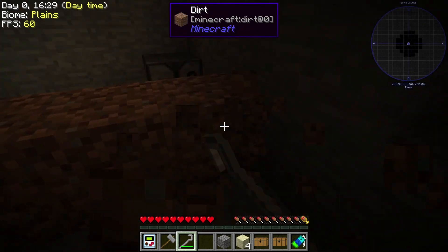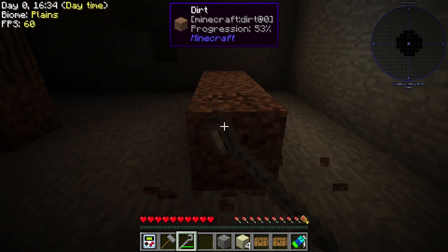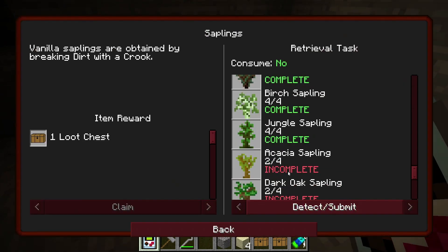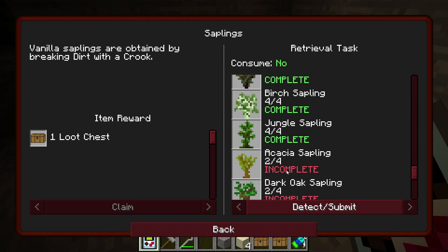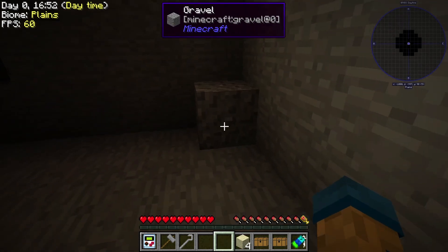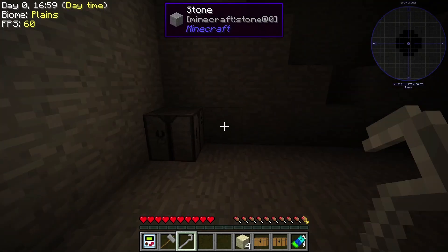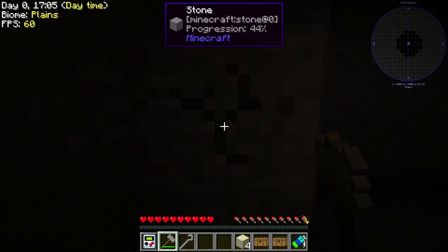Let's mine this up. I don't want to mine the wood in case we don't get the quest, because it did say I have to do the quest first. Detect — 3 out of 4, 2 out of 4. Some of these saplings are very common, others not so much. What was that? Spruce again. At least we're mining the walls.